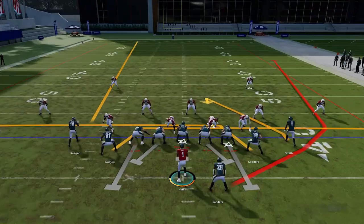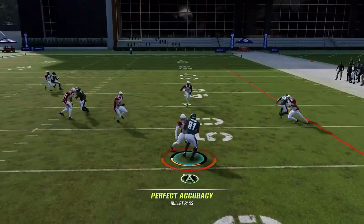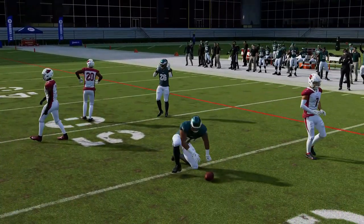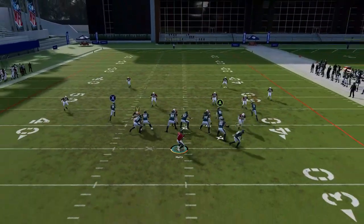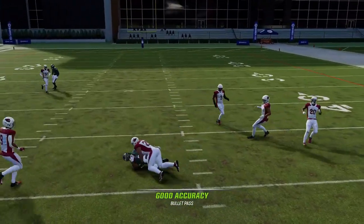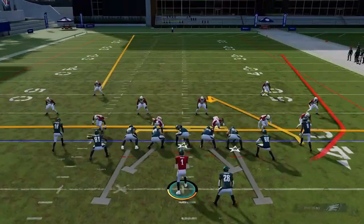Next up we have the Mesh Spot. It's another play that really works against just about anything. The drags are going to be the first read, and if the user follows the drags it'll typically clear out for the comeback route or hook route right over the middle. It's really about those guys first.